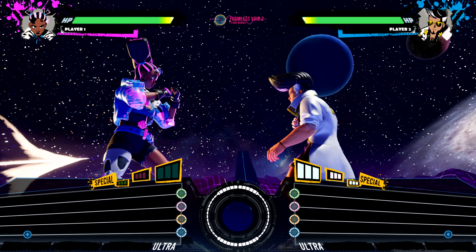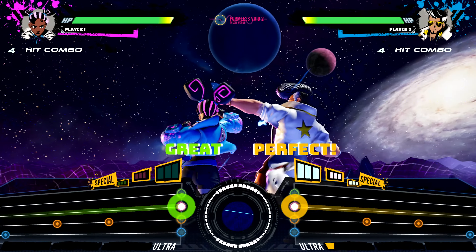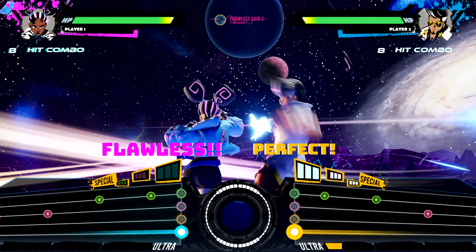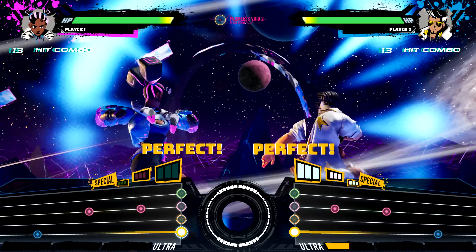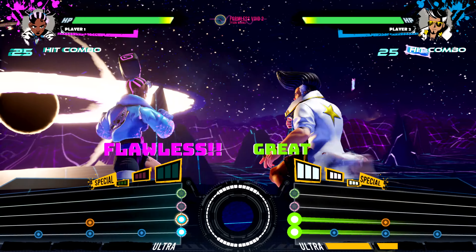Once the battle begins, notes start to appear on the screen. Each note corresponds with a button prompt. Your goal is to hit the notes in sync with the beat. Each correct button press corresponds to an attack, and as you hit the notes, your characters start to engage in combat.